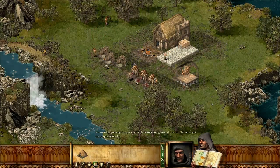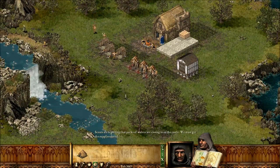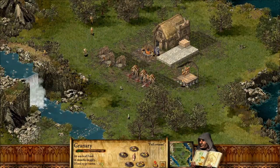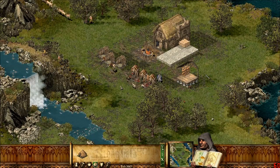Scouts are reporting that packs of wolves are closing in on the castle — we must get the supplies stored. We're getting it done. 37 wood right there. Lots of meat. We're getting the job done, guys. Calm down.